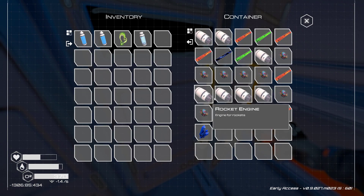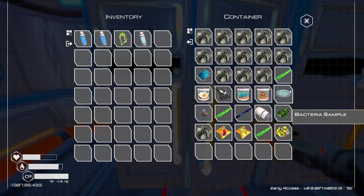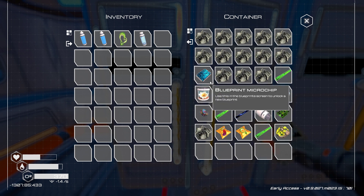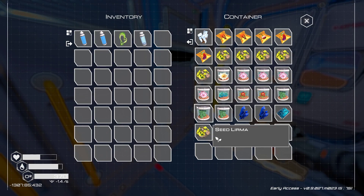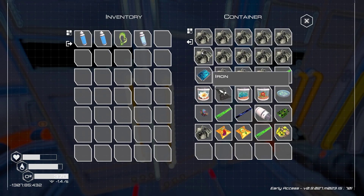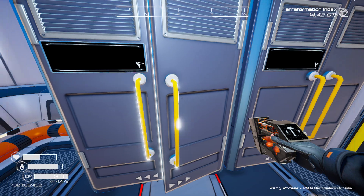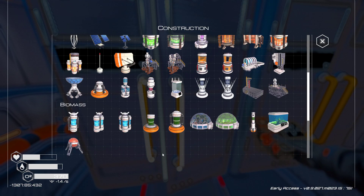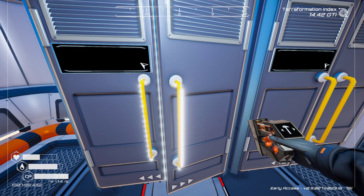In here we had all kinds of things - we got to bring all this stuff back. We definitely got to bring rockets back because I want to do rocket spreaders. Bacterium - I don't even know if any of those are even viable. Let's do one, two, three. If I want to make another one of these I need some more obsidian - I gotta get some more obsidian.